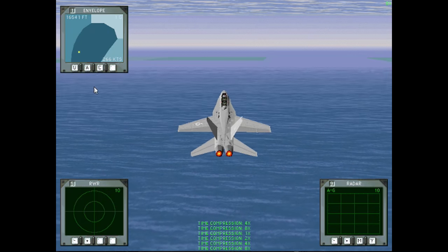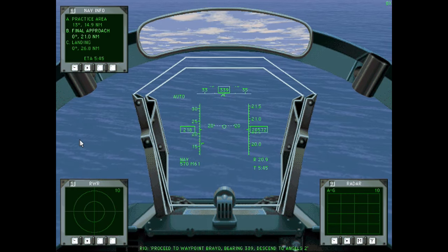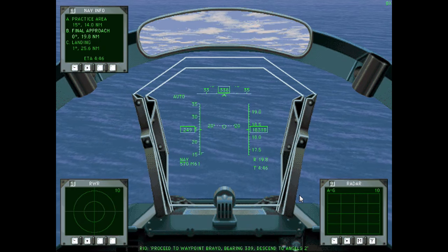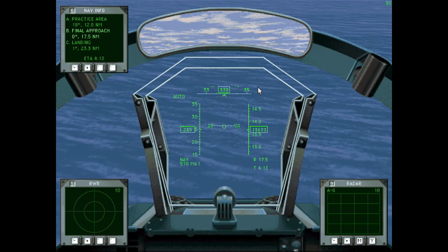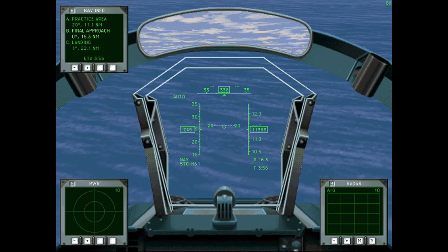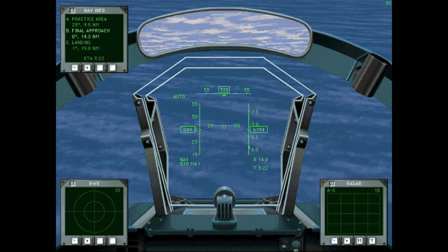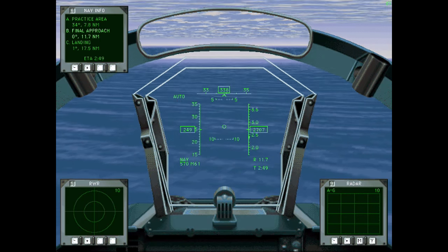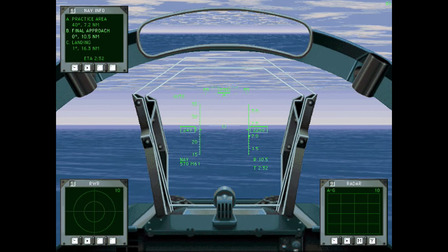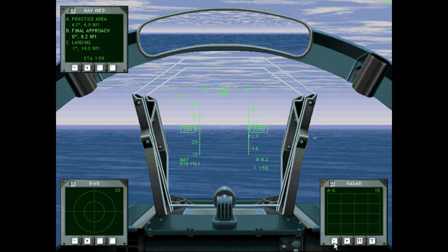So now we can switch back to navigation mode and turn to the carrier. This will be a facial mission once again, as with all of these training missions since we've made it through two wars already. So I think we know what we're doing at this point. Final approach — the ship's about 50 miles away.